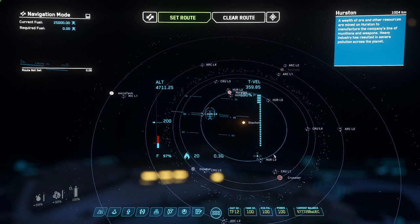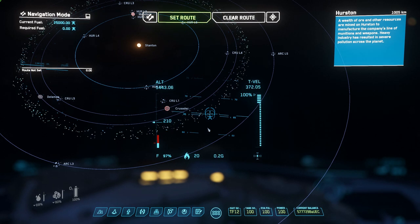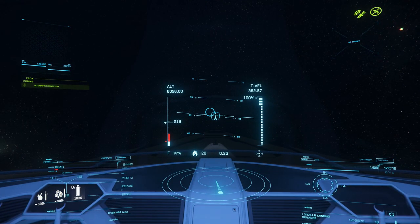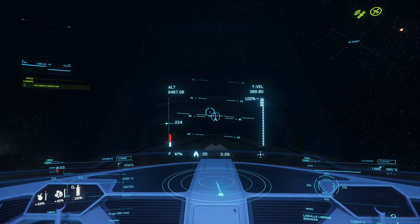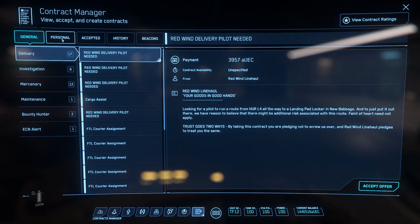I started off with about 200,000 AUEC today, and that's really what you need to start trading at all. So if you don't have this amount, it's honestly better UEC per hour to do something like a claim jumper mission from the personal tab — those pay out something like 15,000 credits per mission and you can do those missions in a few minutes. They're really easy.